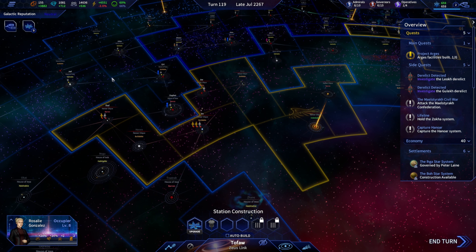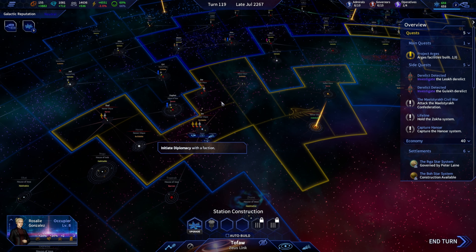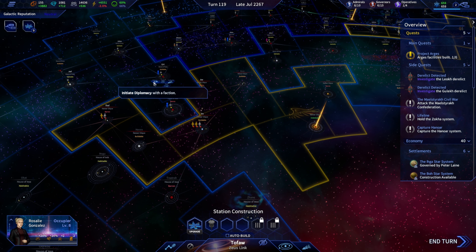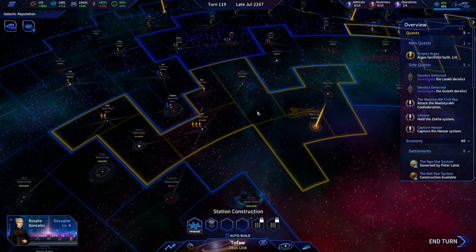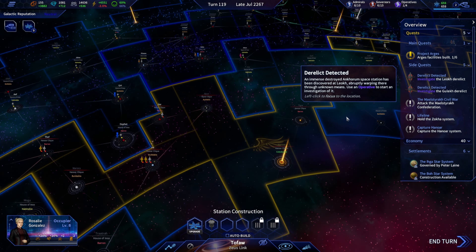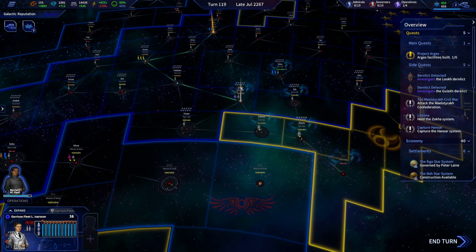We're going to try and finish off the Hanora here as quickly as possible. We only have 10 turns maximum for gaining access to the Anoa — that is correct — to their area of space. We get access to the Anoa and wipe the Hanora out. We don't really feel like starting a war with the Anoa; they have 110 systems and a very powerful military. Let's see what we can do about getting the rest of these cleaned up, and find out where exactly our operative is located.